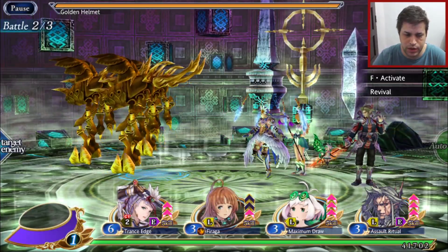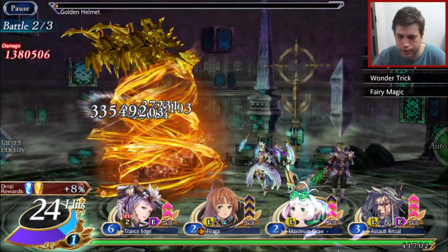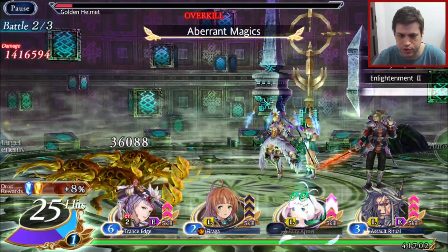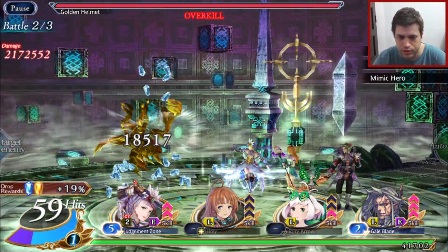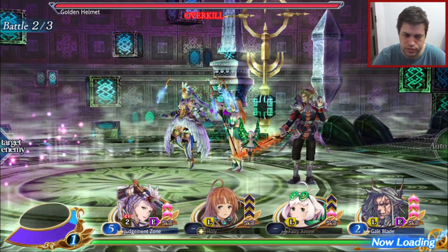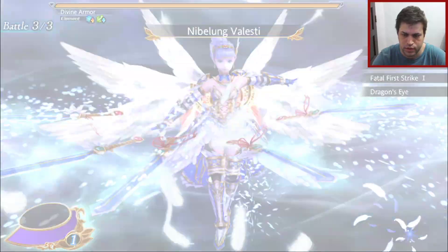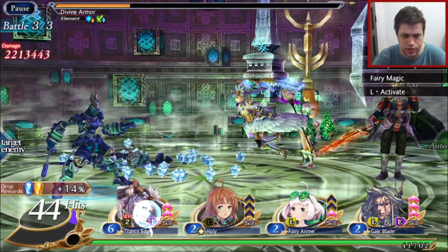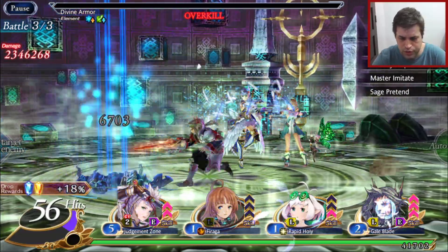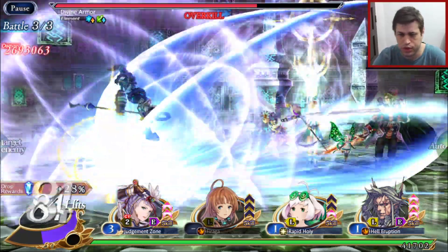We got the Golden Beetle — they give a lot of experience. We'll use them to get our crystals with this action skill here, which is very nice for crystals. The purification gauge doesn't carry over between squad changes, so every time you change your squad the purification gauge will reset and you can just use it every time.